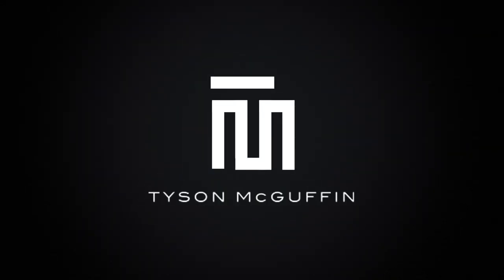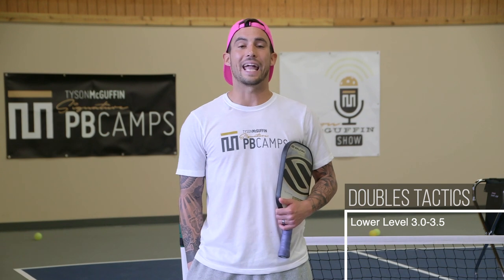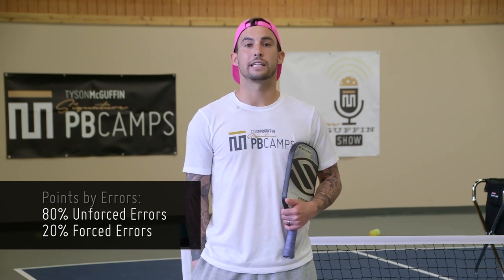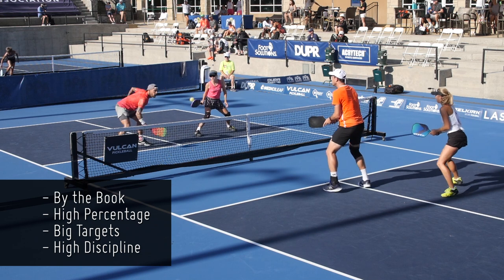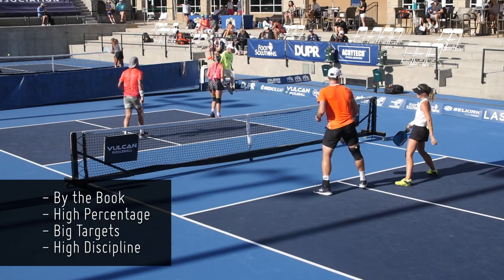Hey guys, I'm here to talk to you about lower level doubles tactics today. At lower levels, let's say from 3.0 to 3.5, I would say that 80% of the points are being won by unforced errors and 20% by forced errors. That stat tells you that you don't have to be that good — putting balls in play, making your opponent respect you, playing by the book, playing high percentage, going for big targets — all those little things play a very large piece at lower levels.